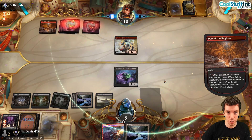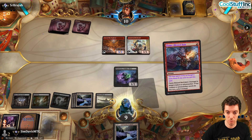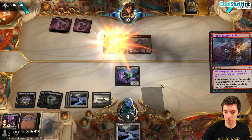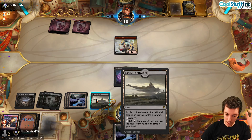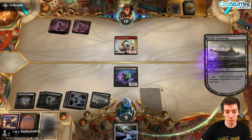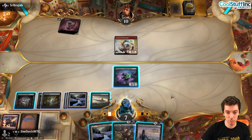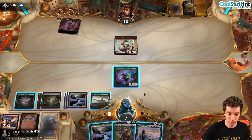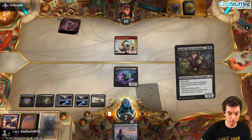They play land and fire off Bugbear — we Flame-Blessed Bolt it. We activate Castle Locthwain. Any discard spell wins the game at this point — it costs one or two mana. We draw March of Wretched Sorrow, which is great. We play a land and Rankle — then March the Firebrand. They'll sacrifice it, but we get value and discard the extra Rankle.